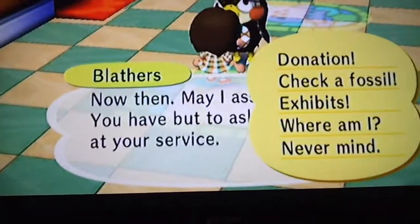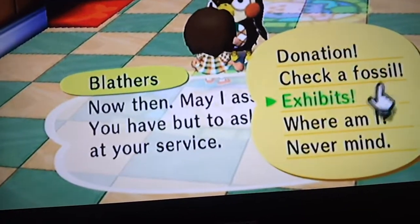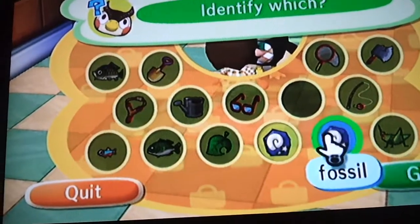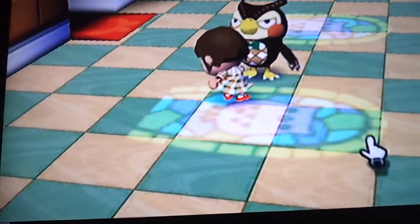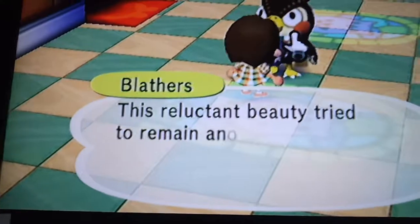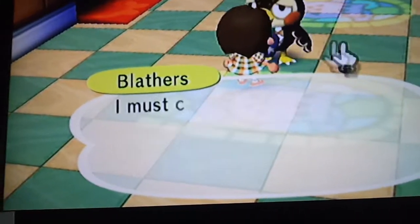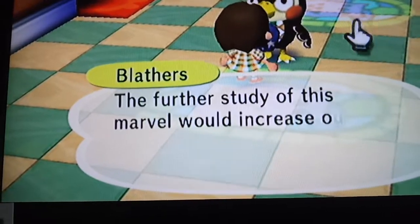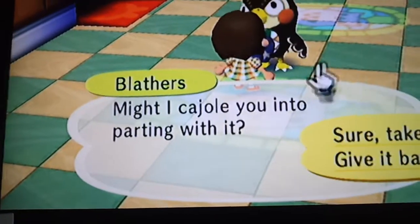What you're going to do is click 'check a fossil,' click the fossil, and click 'give.' Now realize that when he figures out what it is, you're not going to give it to him — you're going to take it back. That's how you get lots of money.